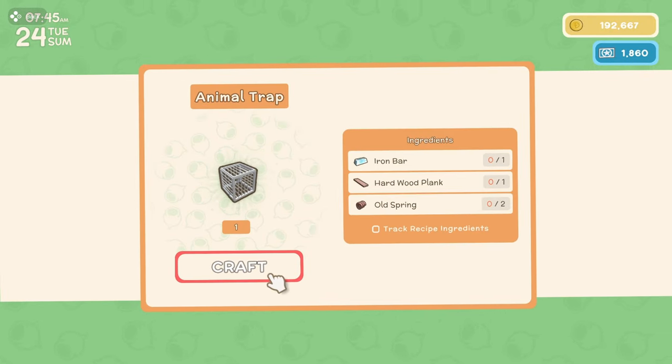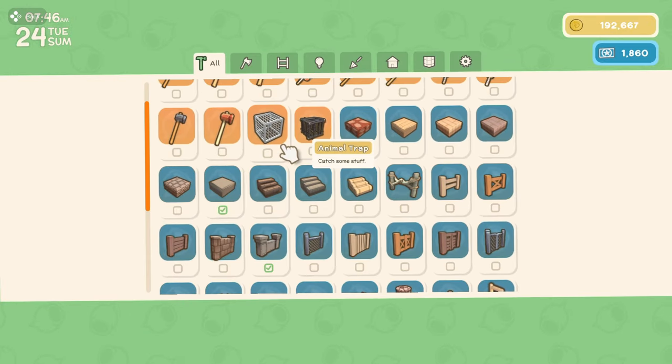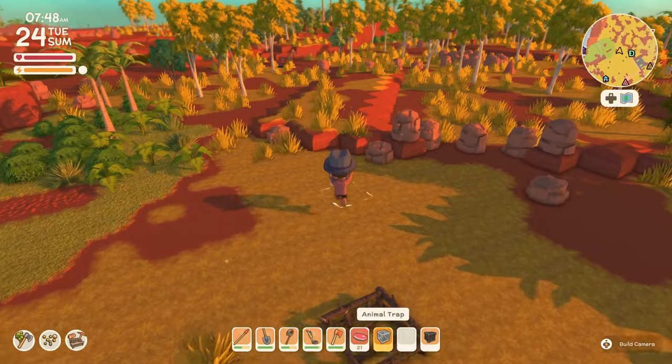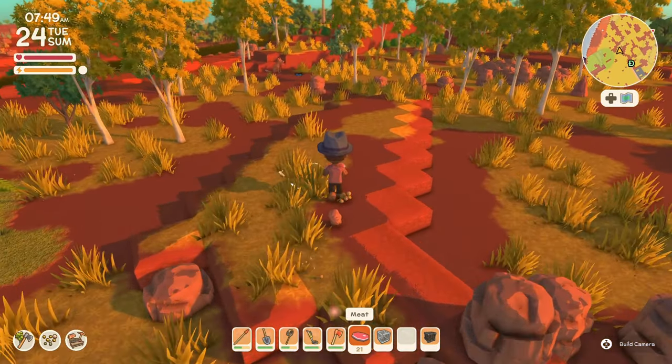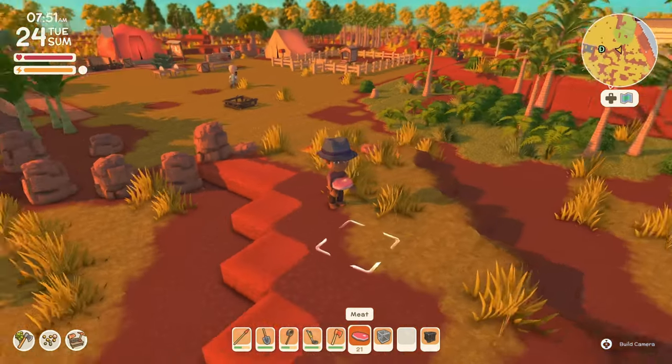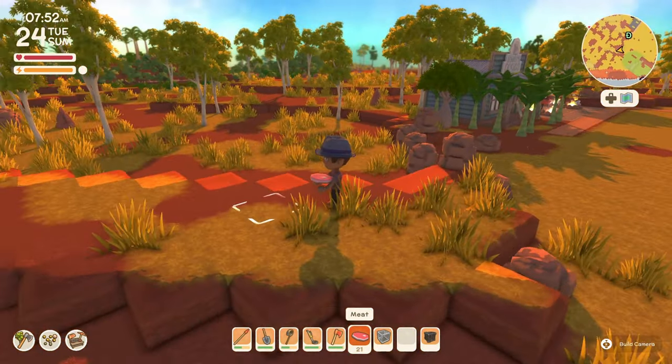You're gonna need one iron bar, a hardwood plank, and an old spring. So once you acquire those, make yourself a trap. Get yourself some raw meat from maybe a diggo or maybe one of our little roo boys, and let's go find a bird to trap.